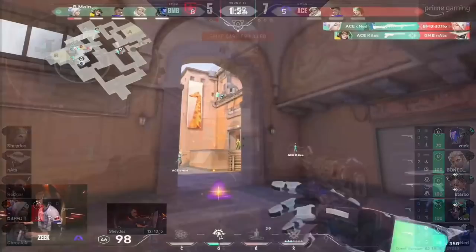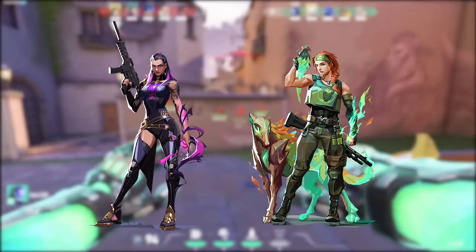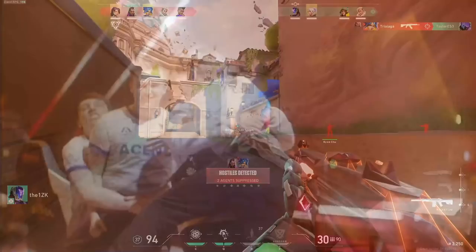That's part of the reason why the double initiator meta has become so popular. Instead of running a second duelist, teams will run two initiators and only one duelist — typically Jett on most maps — in their team compositions. I personally think KO fits into that flex role where you typically fill for a second duelist or a second initiator. Oftentimes that's played as Reyna or Sky, but as Valorant continues to develop, I think KO is going to fill that flex role more and more.